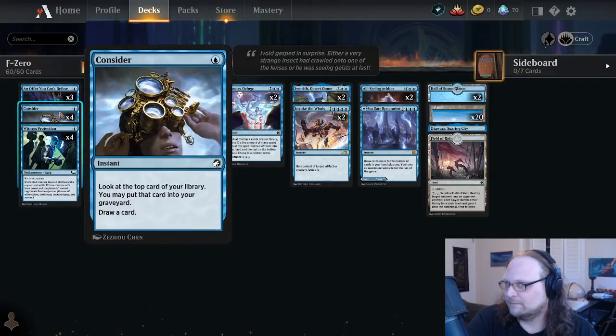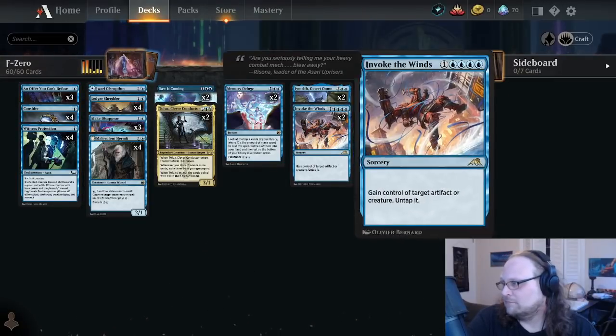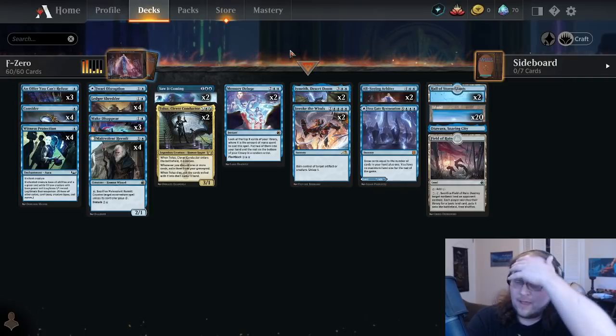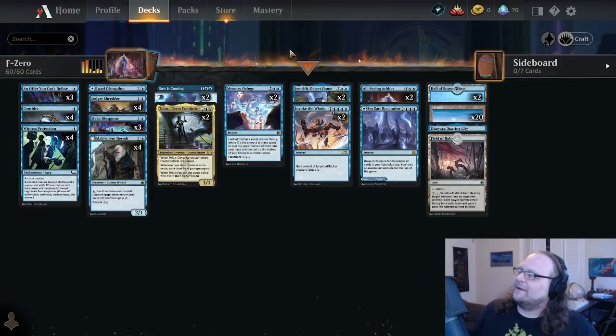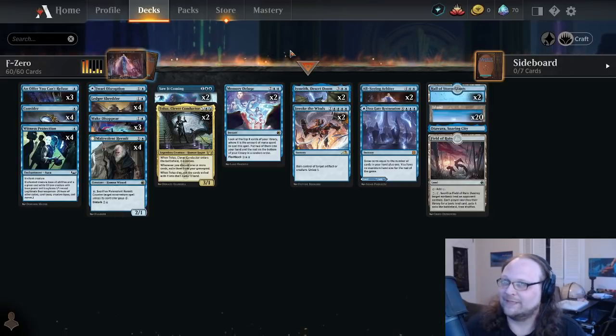That means theoretically on turn one we play an island, turn two island, and then at the end of our opponent's turn we cast a Consider, counter our own Consider, get two treasure tokens, and resolve an Emrith. I think it's worth trying. I said earlier that An Offer You Can't Refuse is kind of a Dark Ritual — and I know how much I'm stretching that.